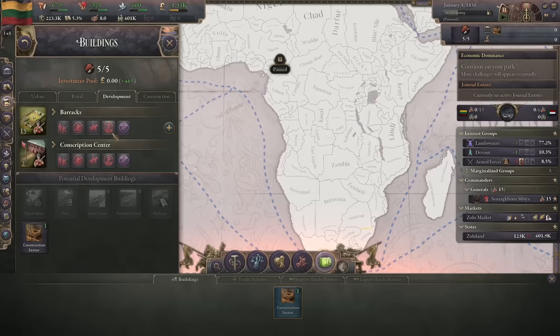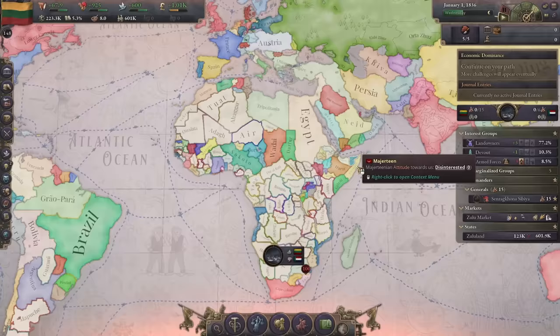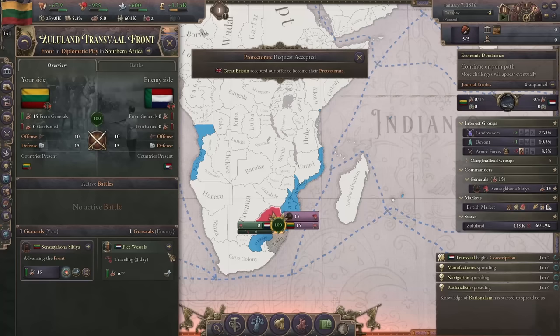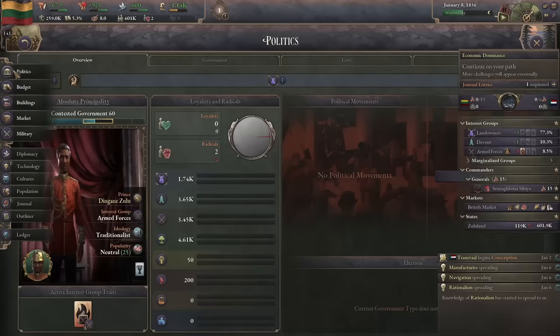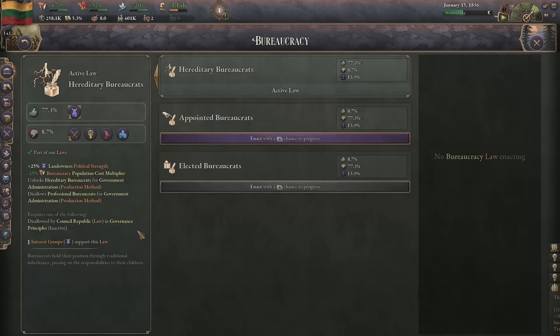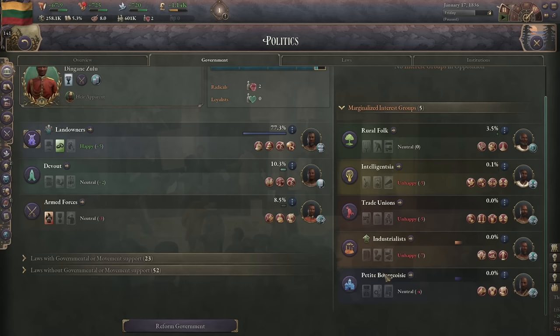Let's get our construction sector built to get some base money and construction capacity. Looking over the situation: Great Britain is up here and we're going to become their protectorate - it's about 50/50 whether Great Britain will accept. This gives us a lot of benefits: we're now part of their market and can focus on growing without worrying about building a stable economy. We need to expand, and the best way is having a 'dad' to watch over us - that's how I'll refer to Great Britain.